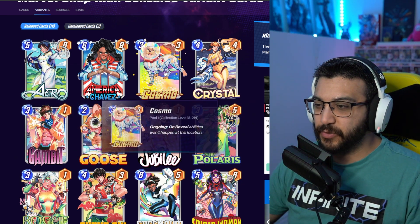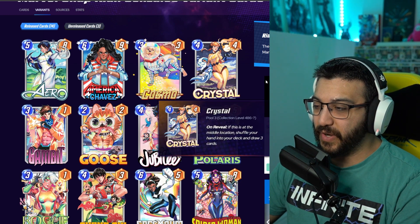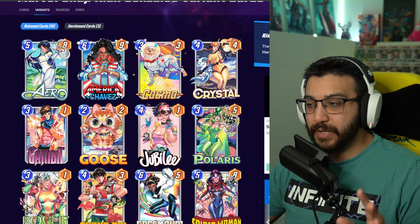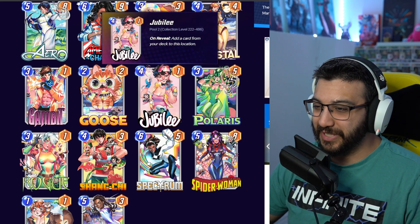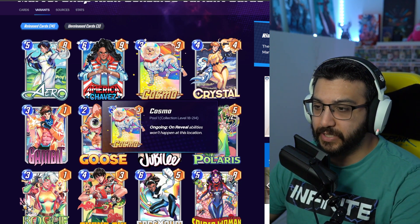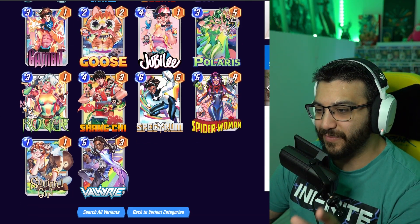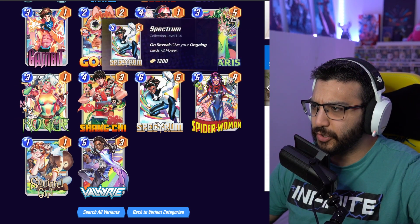We got Arrow, we got Chavez, we got Cosmo, we got Crystal. Unfortunately Crystal's card sucks, but that's such a really cool variant. I'm going to change my rules for today — it doesn't matter what I think of the card itself. I just want to pick my top five favorite art. Polaris is an awesome card. Jubilee — really like that one. Goose is one of the ones in the season pass, so is Cosmo. If you purchase this month's season pass and complete up to level 50, you will get Cosmo and Goose by the end of the month. This Gambit is so cool — I can already tell you this is probably going to be in my top five. This Rogue is awesome. This Valkyrie is so cool. Squirrel Girl — adorable.